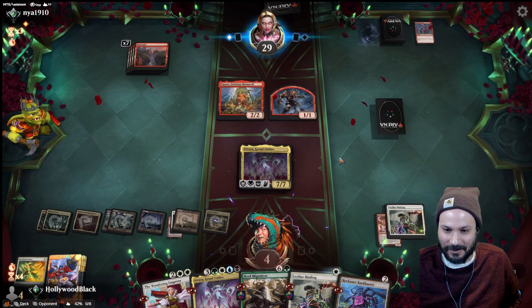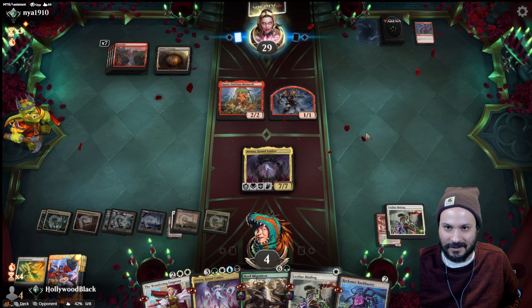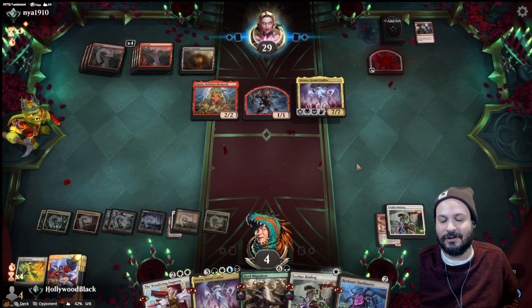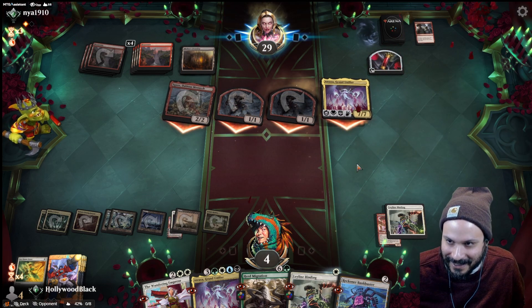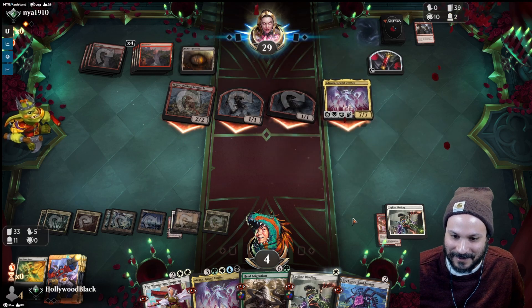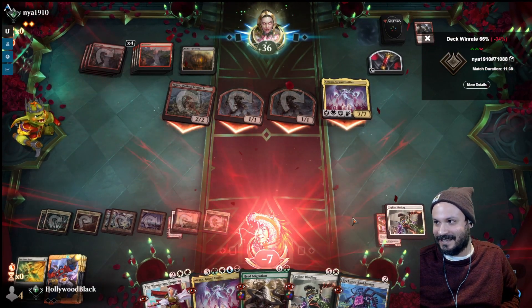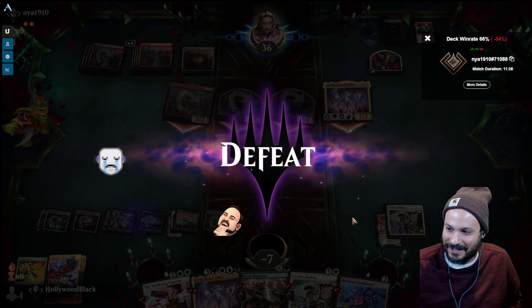We're at four. That's scary. They grab the Atraxa with the Bloody Betrayal. They use the Atraxa against us — what a way to finish there.